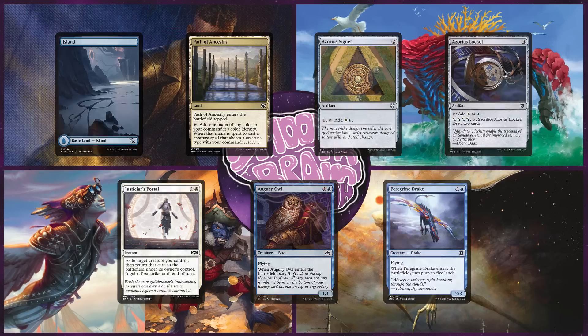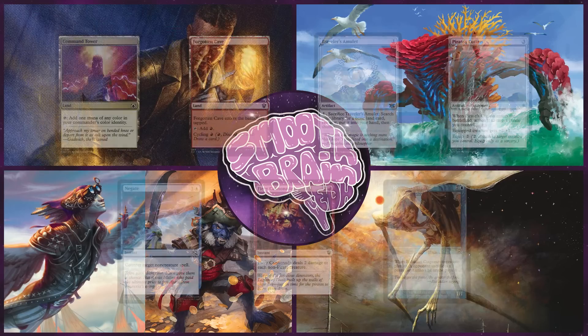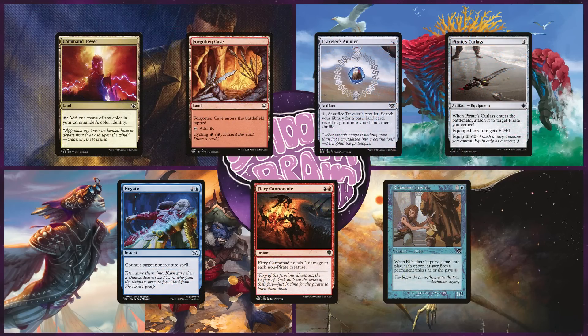Last up is Caden on the partner pairing of Malcolm, Keen-Eyed Navigator and Breeches, Brazen Plunderer. This is a Pirate Tribal deck, hoping to gain cards and mana advantage through both commanders' abilities on damage. Caden keeps a hand with Command Tower, Forgotten Cave, Traveler's Amulet, Pirate's Cutlass, Negate, Fiery Cannonade, and Rishadan Cutpurse.